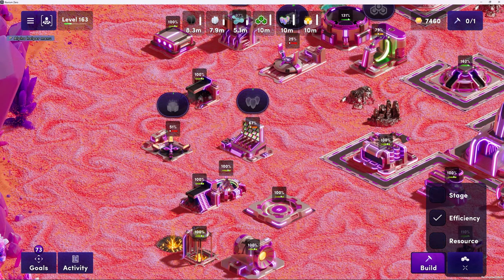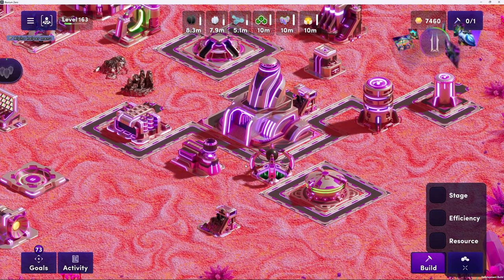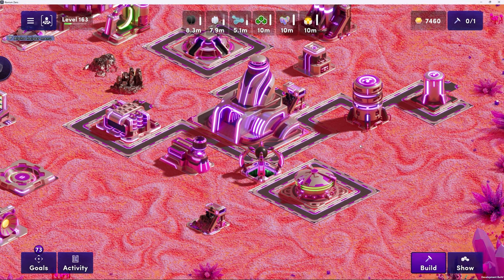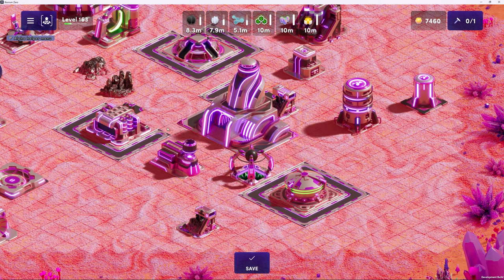There's a question from KJ in chat - is there a cost for moving buildings and changing paths? Currently in the alpha, building paths and moving structures have neither a time cost nor a resource cost. They're totally free. You can do them to your heart's content. You can't move something while it's actively doing something - if your extractor is extracting, or your converter is actively converting, you won't be able to move it. But other than that, it's free.